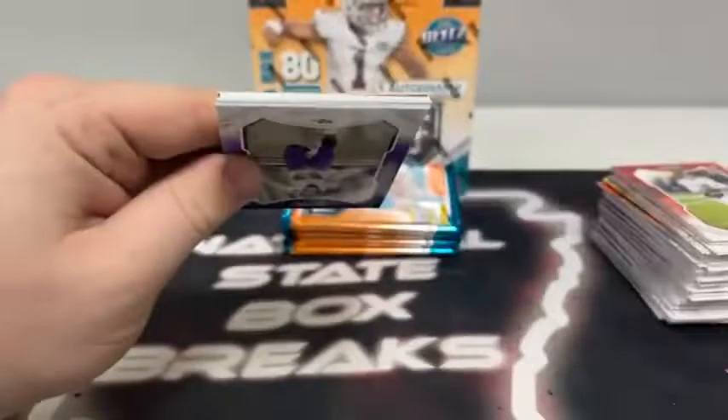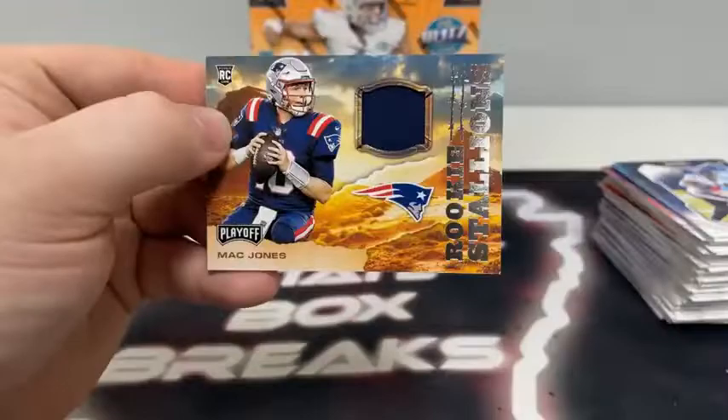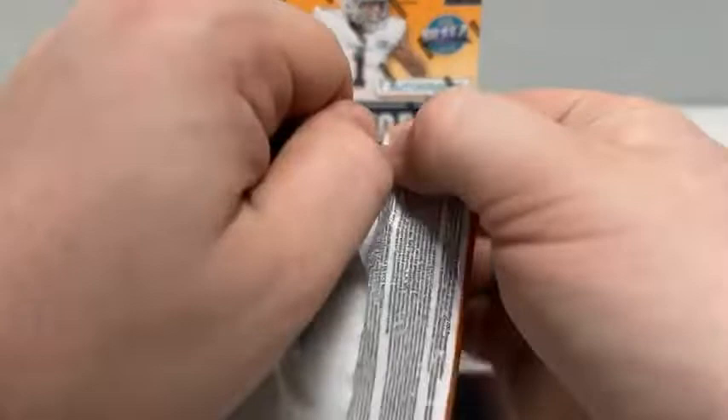Pack three has our MIM card. Mark Andrews, Brandon Cooks, Miles Gaskin, Darius Slayton, Cam Jordan for the Saints, Andy Dalton, Dez Fitzpatrick. And our MIM card is a nice one — it's a Rookie Stallions of Mac Jones for the Patriots. I'm going to sleeve that and we'll get a top loader on that as soon as this break is over.